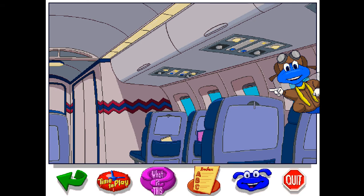We're on the airplane! This is where the passengers sit. Each passenger has their own seat, their own tray table, and an area above their seat to store their carry-on baggage.